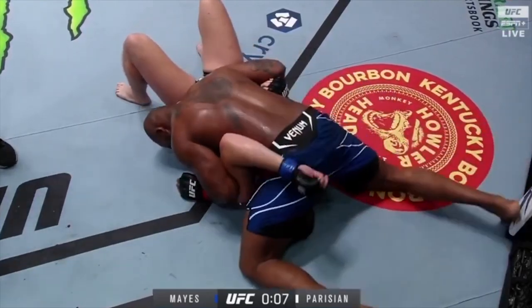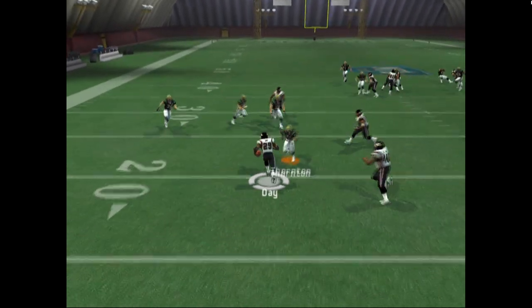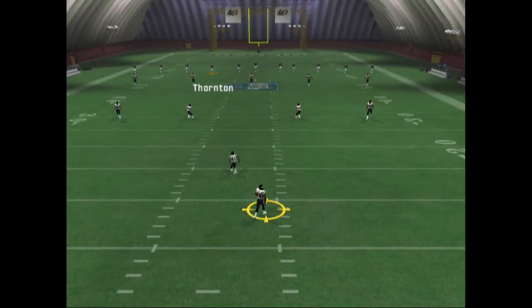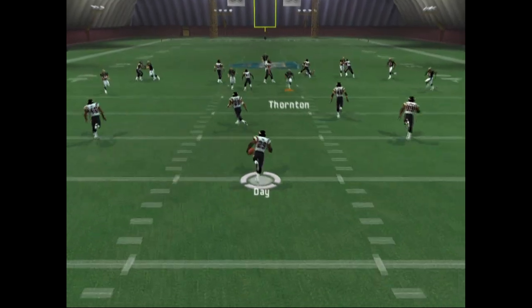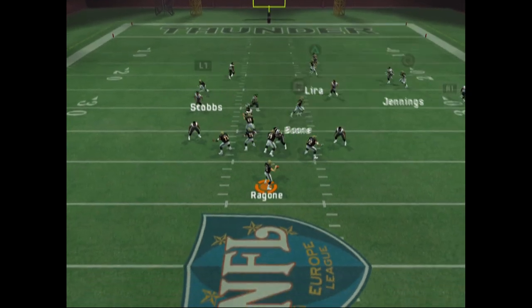Heading over to Madden, we had the famous Hit Stick introduced in Madden 2005. Pushing the stick up for a high hit and down for a low hit. You'll be handing out CTE like Skittles at Halloween. That's pretty fitting considering who they had on the cover. Madden 06 had a much more polarizing right stick feature: the QB Vision Cone.